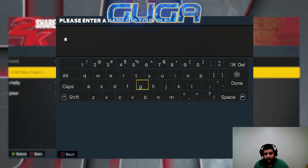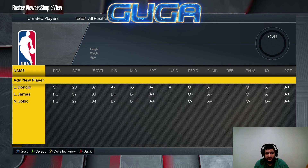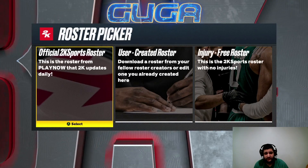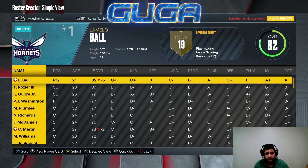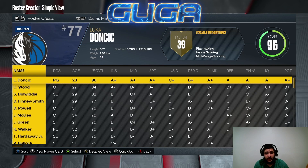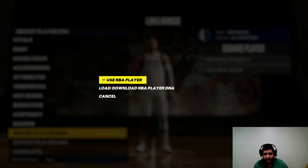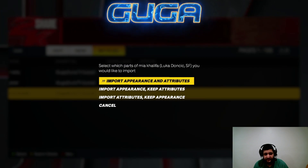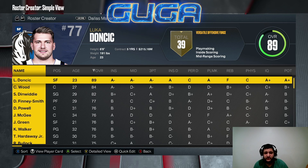Hit Complete, Keep Changes, and return. You're gonna see the player that you made. The next step: hit Create Roster, NBA Modern, Official 2K Sports Roster. Scroll over to your player — I find the Mavericks, I'm gonna hit Luka, Edit Player, go over to Import Player DNA, Load/Download, come over to My Files, find what you saved it as, and import Appearance and Attributes. Complete, Keep Changes, and return.